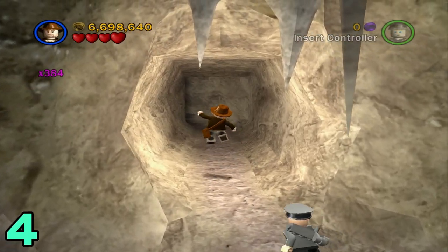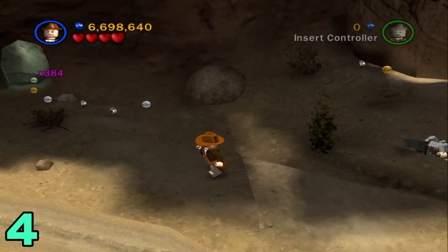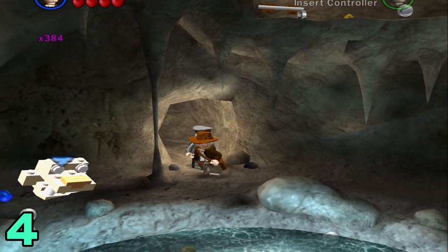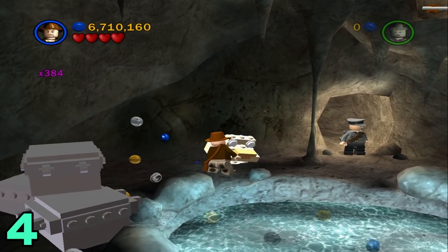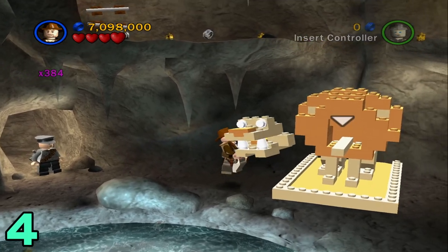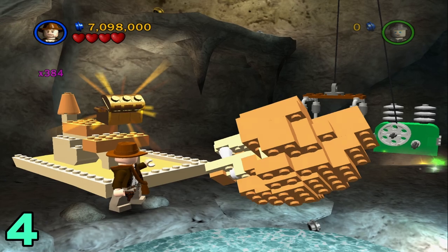For artifact number four, head back out this little cave right here, hop on down and go to the left. We're gonna head inside the cave where you're supposed to go for the story. Once you're in here, head to the left and pick up this head-shaped thing right here, then just place it on top of this line statue and the artifact should appear right inside.